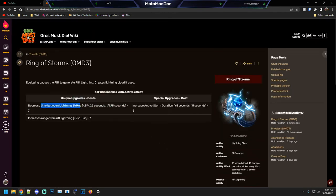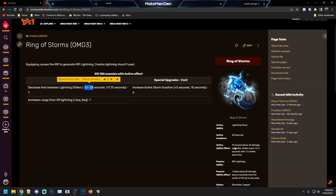The decreased time between lightning strikes is minus 0.25 seconds, taking the active 1.5 to 2 second block down to a 1 to 1.75 second block. Then you have increases range from rift lightning — an additional two squares, taking it from six to eight squares.